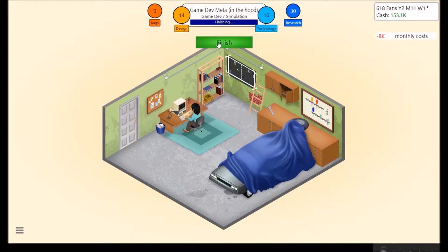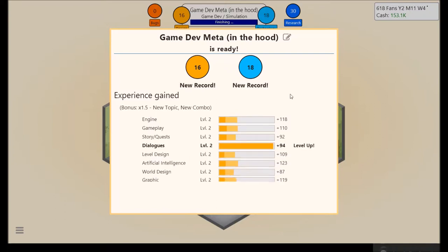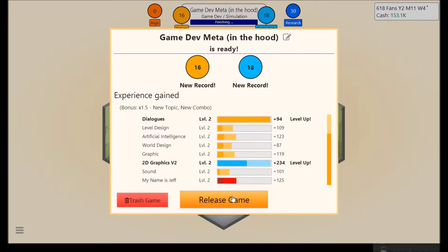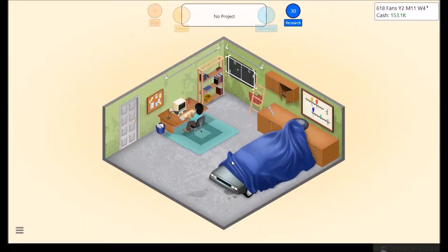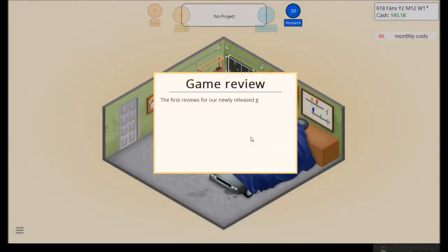Wait a little bit to catch any free points that we can get — I mean, I say free, but you have to pay a bunch of rent and everything. It's not too much usually, but alright, that's enough of that. Game Dev Meta — yeah, we've set new records. Dialogues and graphics leveled up. Nice. We're going to quickly start this game report.